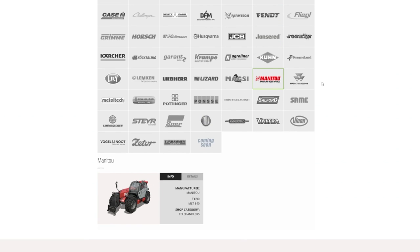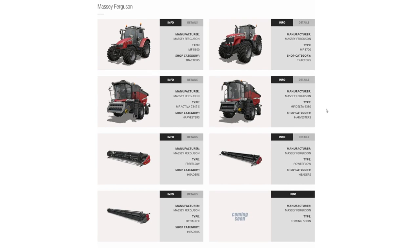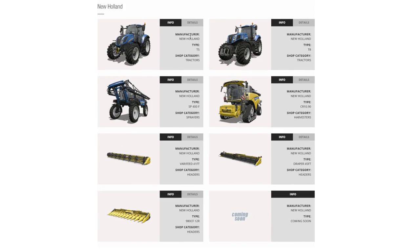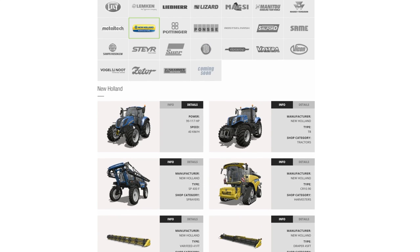Magazine still the same. Manitou is the same. Massey Ferguson also the same. Moving on — Metal Tech the same. New Holland, we have the T5 tractor, which is 99 to 117 horsepower with a max speed of 40 kilometers per hour. We got a fact sheet on this earlier this week, so it's natural to see it added to the confirmed vehicles list.